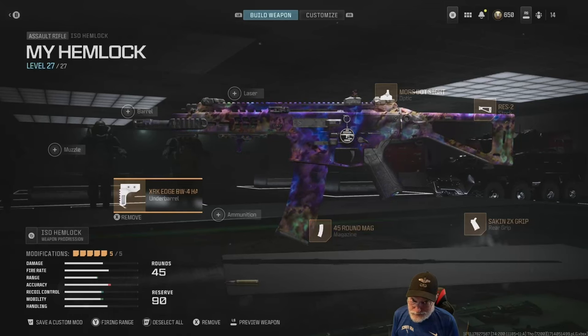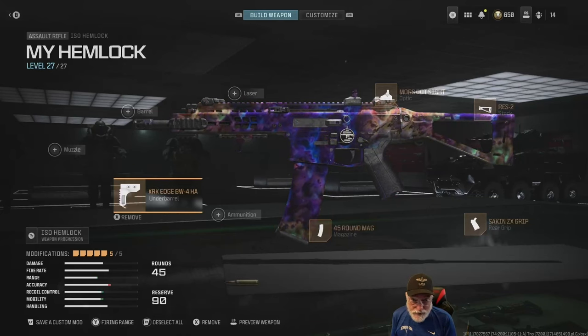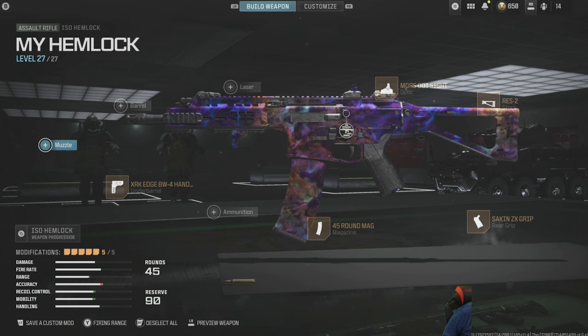Let's take the ISO Hemlock onto the field of honor and see how it does. We have reservations at the Hotel Breenberg, but first here's the overall config again — screenshot it if you want to try it out.